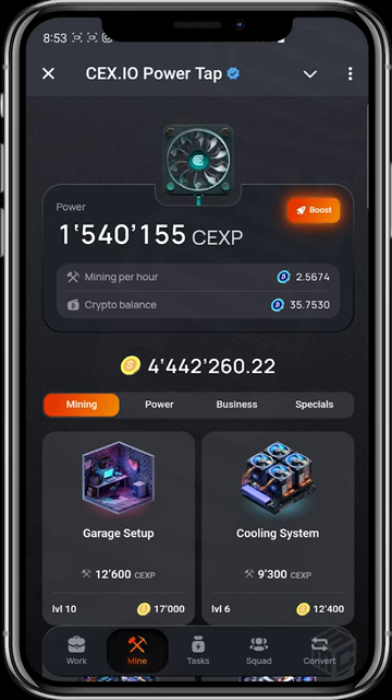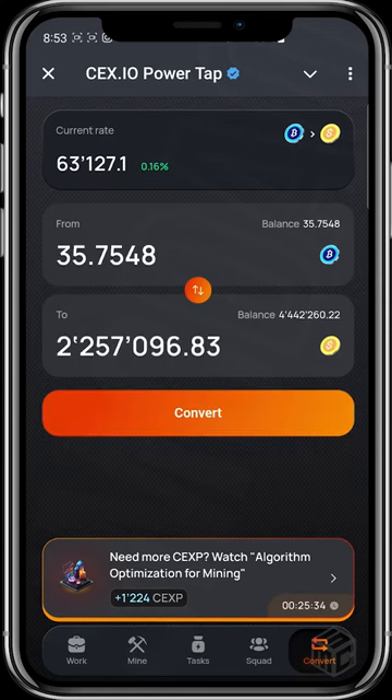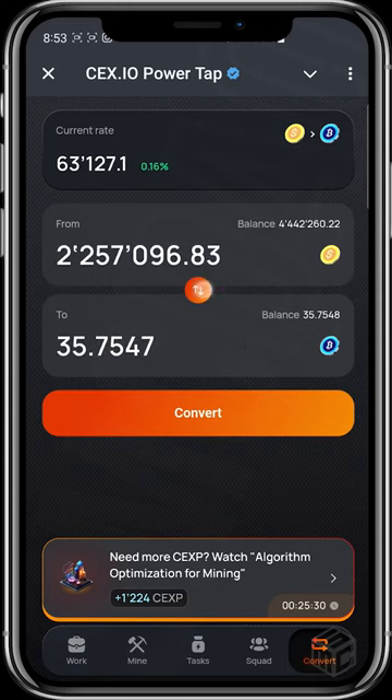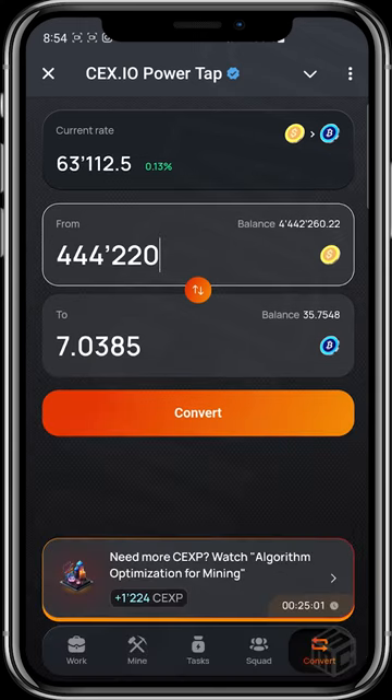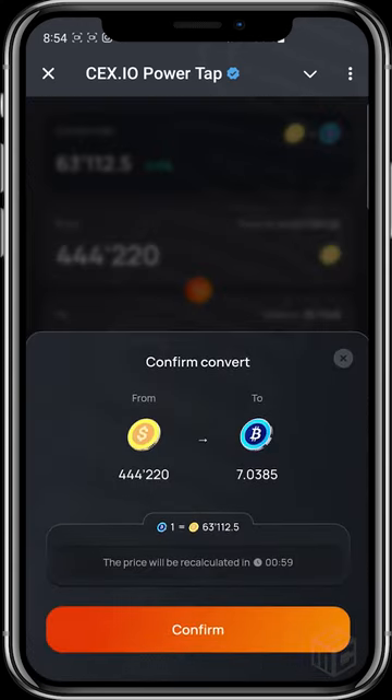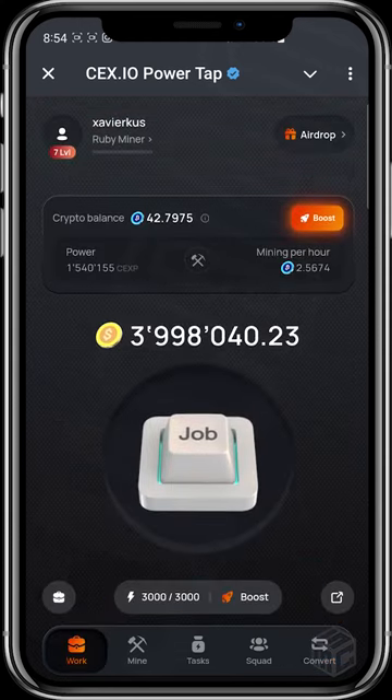...you can convert your crypto balance to coins, and vice versa — if you're tired of holding coins, you can convert everything to crypto balance. For instance, let's say we want to convert 444,222 coins — we'll be getting about 7 crypto balance. Our initial balance is 35.75, so let's confirm the conversion. You can see my balance is now 42. Heading over to the profile, it has increased to 42. So these are the things you can do in-game.